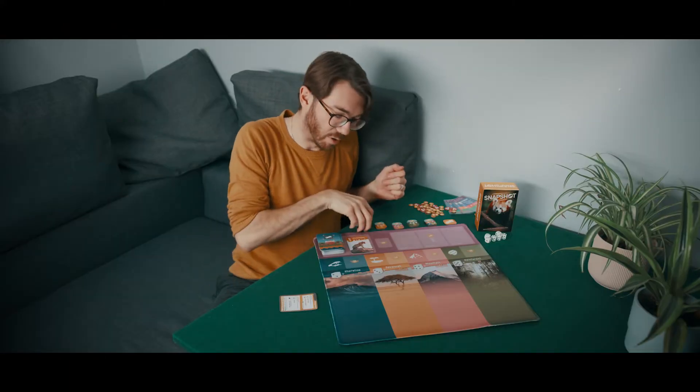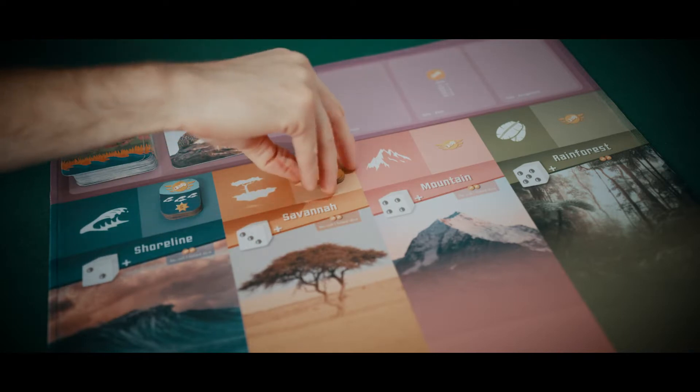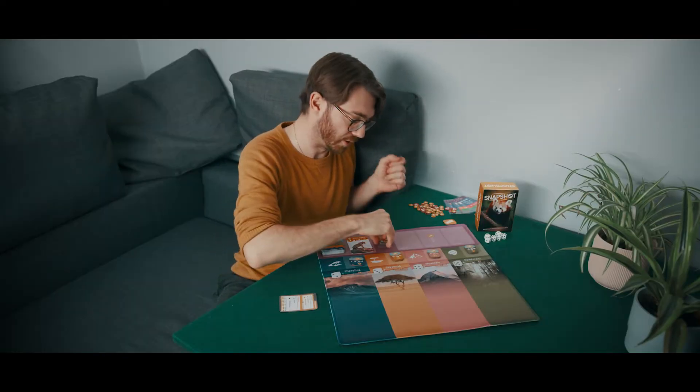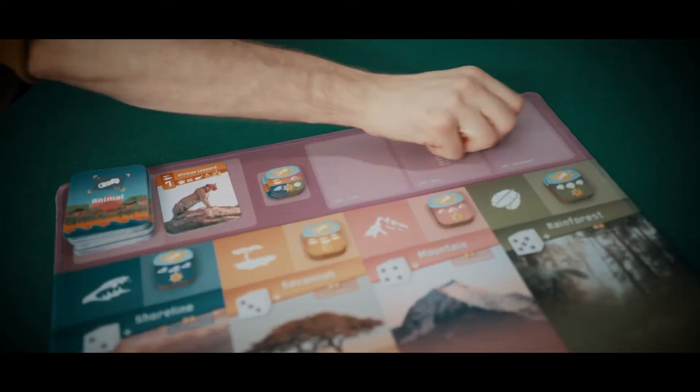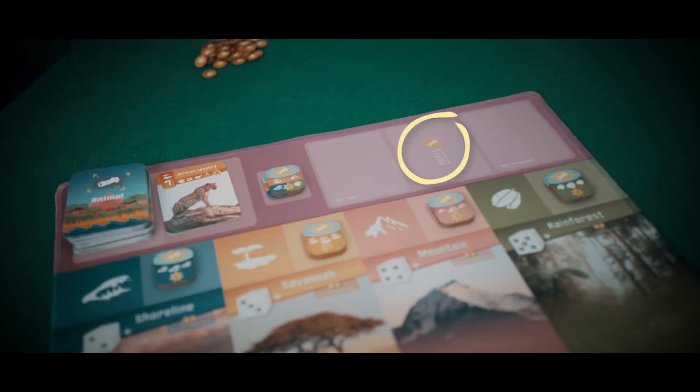The awards go above each habitat on the photography award symbol, and there's space as well for the one-of-each-habitat award here at the top. You'll place all the tokens in this shared space here, and there's an icon to remind you.